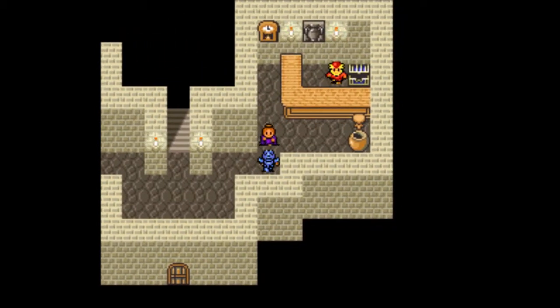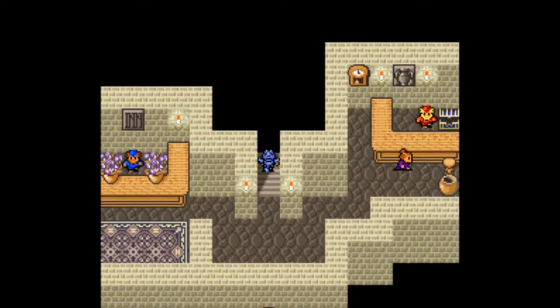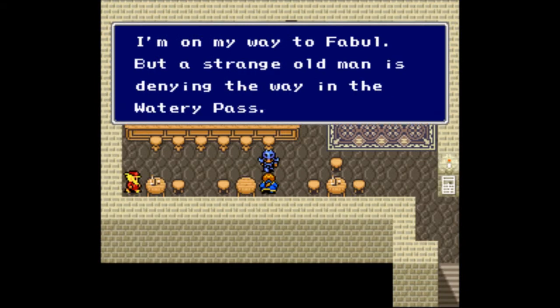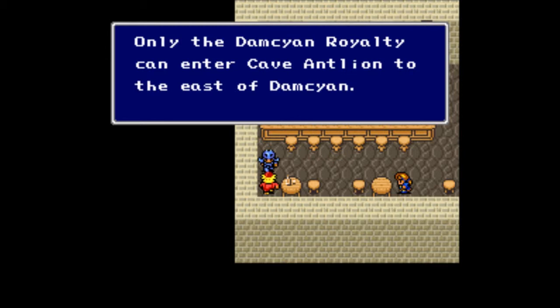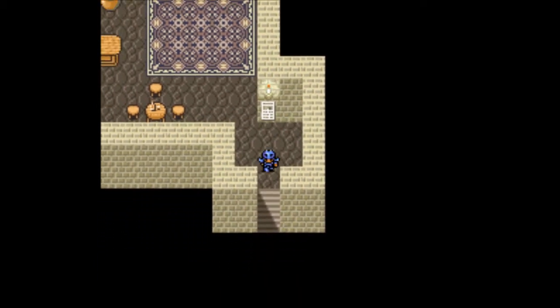Tellah has brought up his daughter Anna alone, but Anna ran away to meet a guy. This is the item shop — I don't need any items right now, especially since I have a cure mage with me. On my way to Fabul, but a strange old man is denying the way through the watery pass, so we need to go through the watery pass. Damcyan royalty, Cave Antlion to the east of Damcyan — what the heck is a cave antlion?